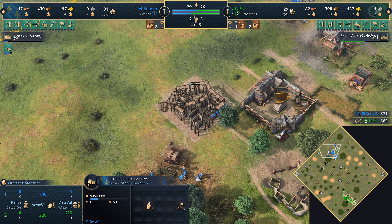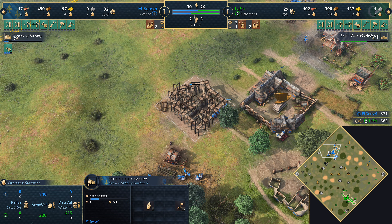Vortex is going for the School of Cavalry landmark to get the French royal knights nice and early, along with wheelbarrow for early eco upgrades. Survival Techniques is going to increase the gather speed of hunted meat by 15 percent — a strong upgrade for deer packs. It's already a decision point one and a half minutes into the game: a second town center for the French, and the reason why is really about the map.